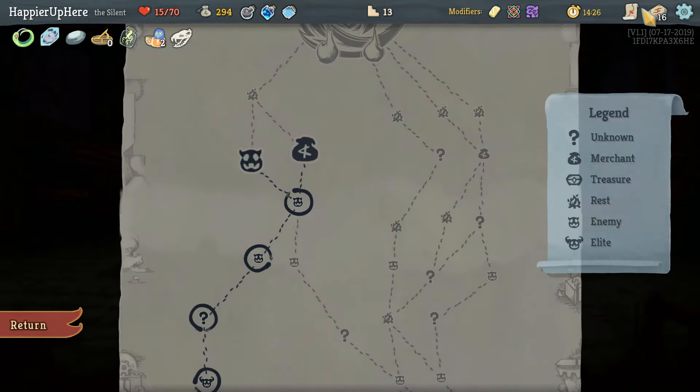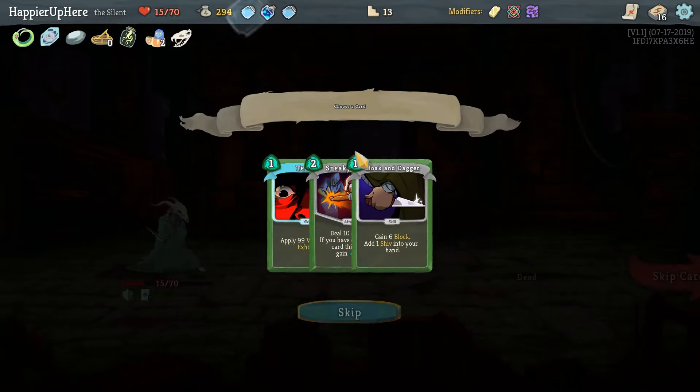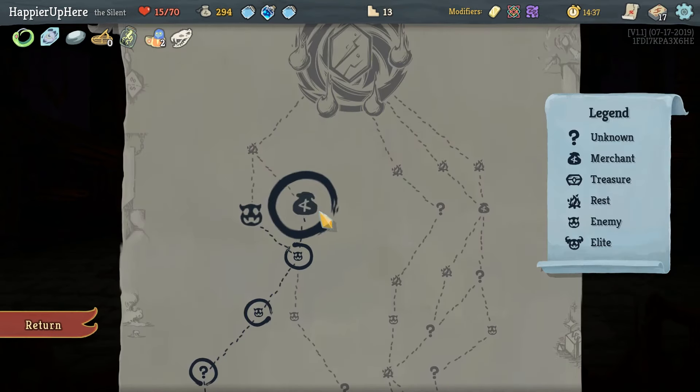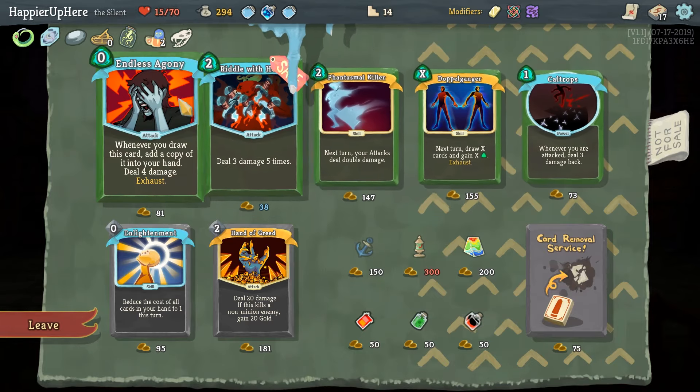Essence of Steel — now we can't really escape the boss fight. I'll get rid of the Smoke Bomb, take another Essence of Steel, and Terror might not be a bad idea — I'll take it, it upgrades to zero cost. First shop — definitely one Anchor for some defense on our first block turn.